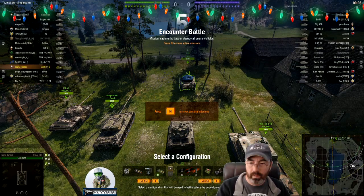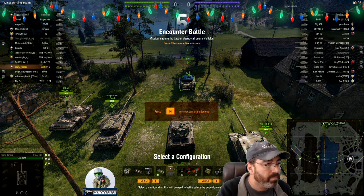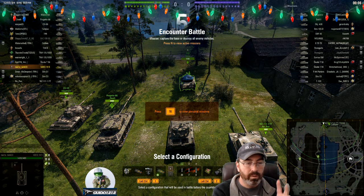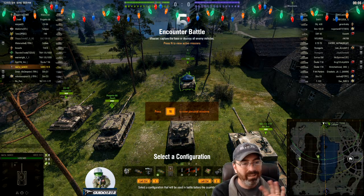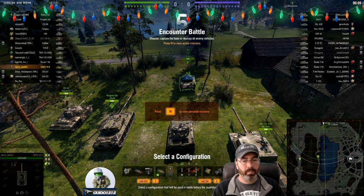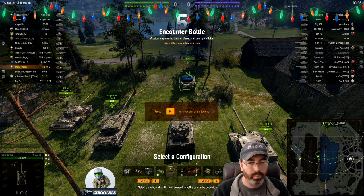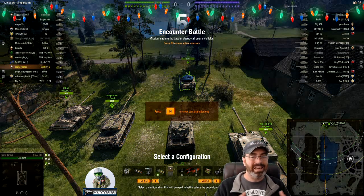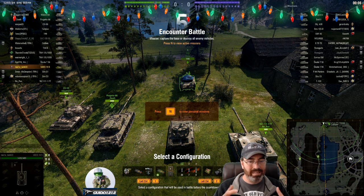Spawned into the north side and we have an encounter battle. We are bottom tier, but it's only two tiers and we're playing the UDES 14-5. I will say, Nacho, this is not an easy tank to do well in. It's not a particularly good tank — it's pretty good for the more passive, careful player. Overall, as a medium, it really leans towards a TD kind of game style and support medium, rather than a very dynamic medium.